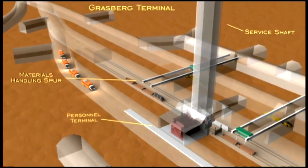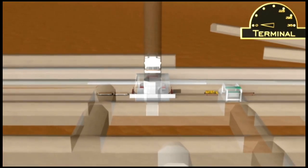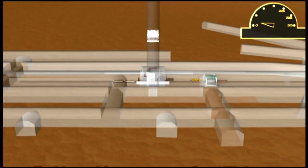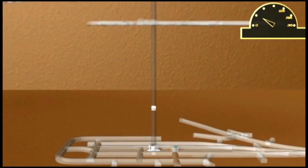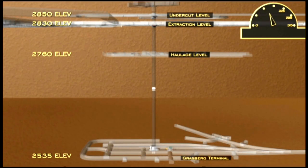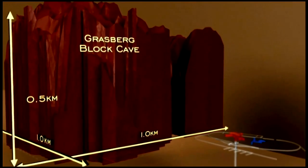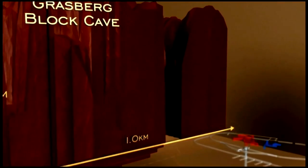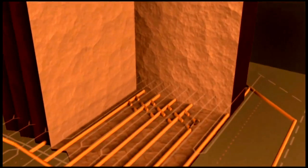As we enter the Grasberg terminal, workers and materials will be hoisted up to the appropriate levels in the Grasberg block cave. In addition to the terminal level, there are three additional levels. The Grasberg block cave, with one billion tons of ore, has a footprint of almost 200 football fields, with a height exceeding the Empire State Building. The development of the mine is on the various levels.